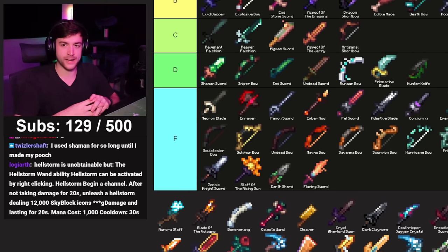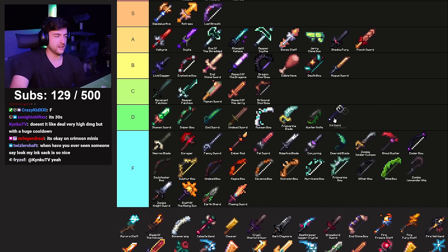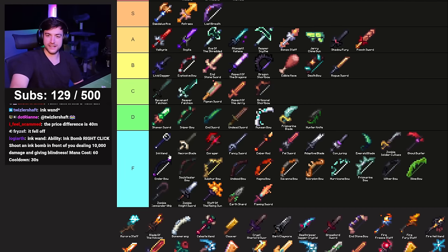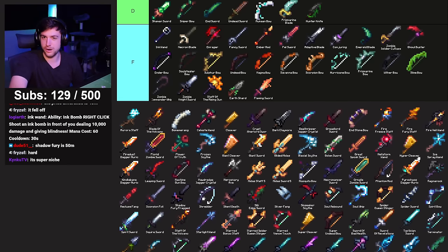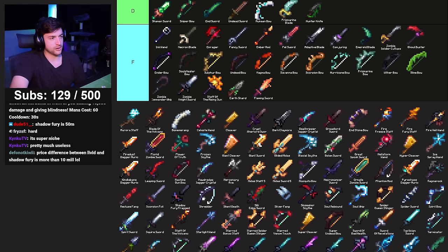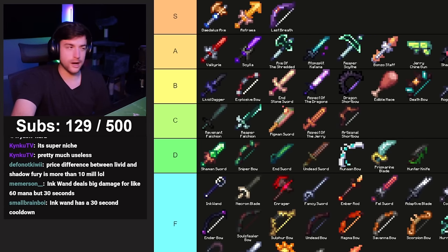Ink Wand — F. This weapon has no purpose. I'm not giving Ink Wand any credit. No one's gonna actually use it because of that cooldown — even if it does more damage than Aurora Staff, you're just not realistically gonna use it. Speaking of Aurora Staff, now's a good time to bring up why I think the Livid Dagger is bad.